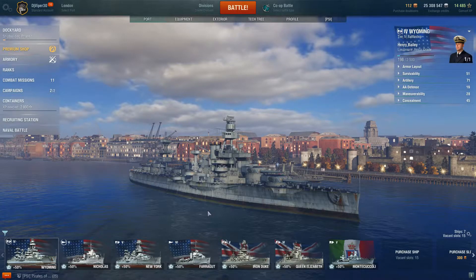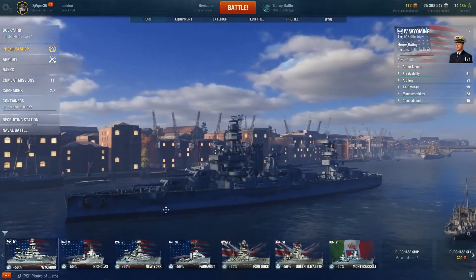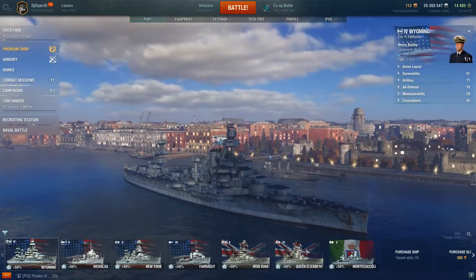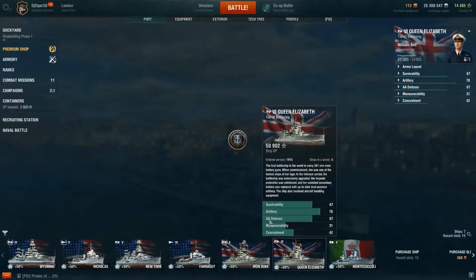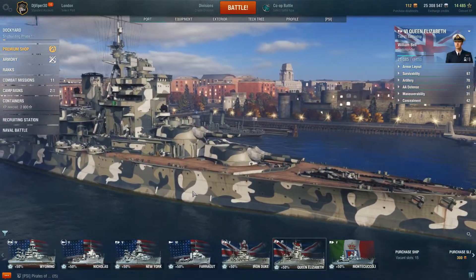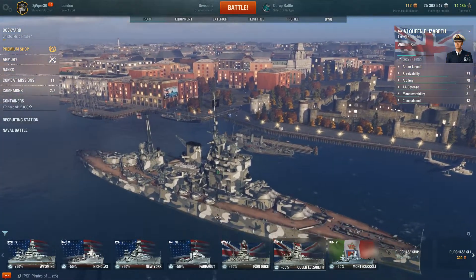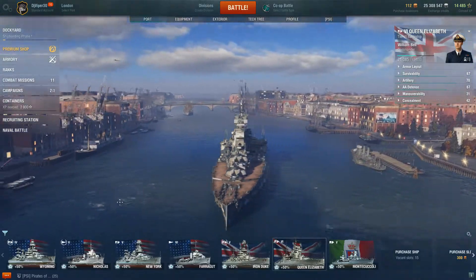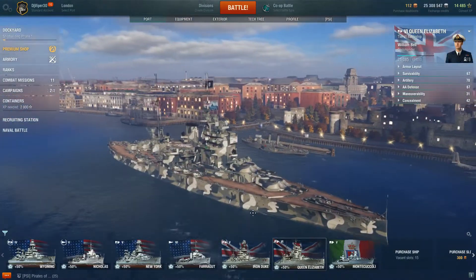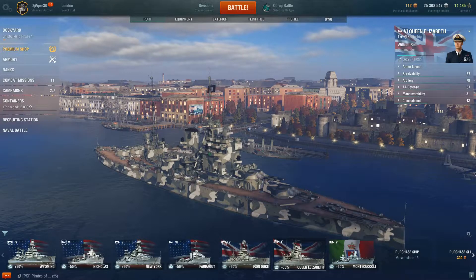I've got quite a few battleships because I prefer those to anything else. This is more or less what it looks like. If I click on Queen Elizabeth, that's already got a skin on it - that is what it looks like. As you get containers you can customize your ship however you want.